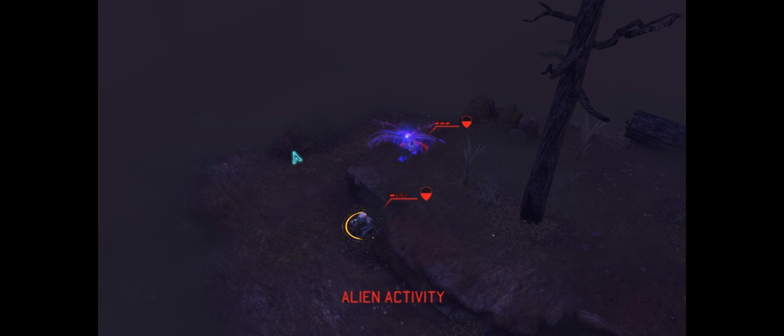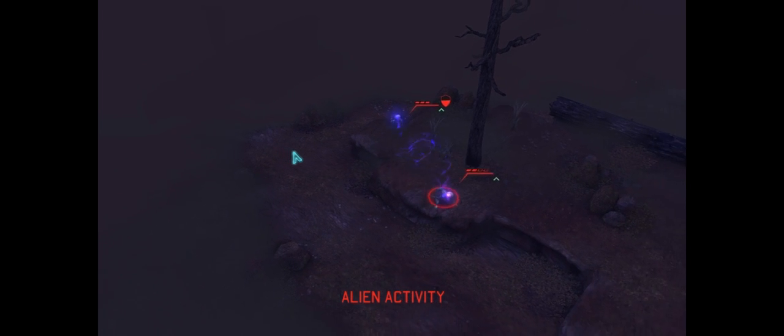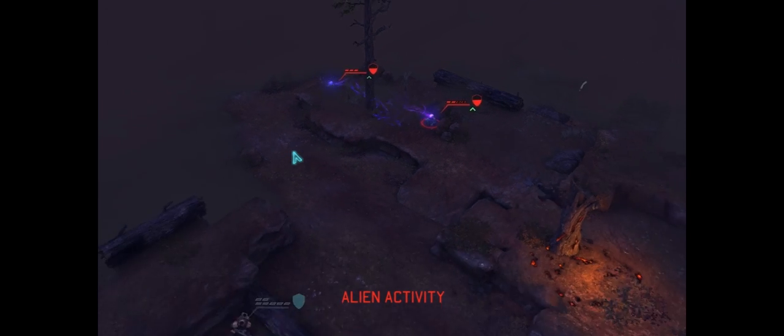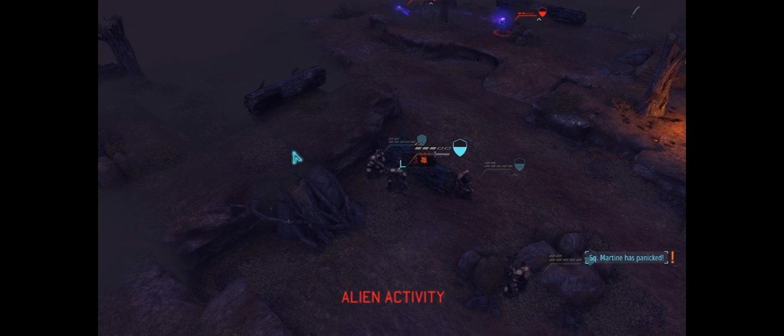Remember: snipers can't move and shoot in the same turn. So I don't have the same advantage where I can just move them into a good position and then shoot with a second action point. With the sniper, you've really got to plan a little bit more in advance. This alien is in a horrible position and of course, now he's going to shoot at my sniper. And now the sniper's panicked.